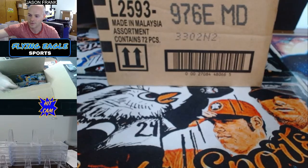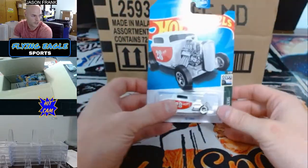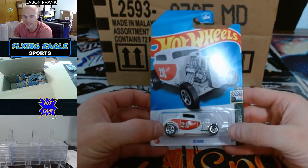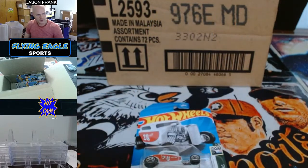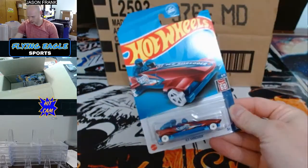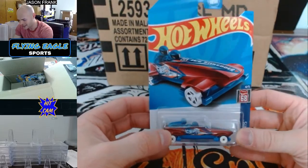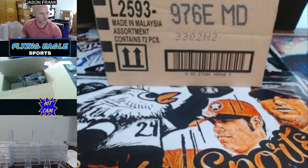Bugatti — cheapest I could find was $45. Now the Supers aren't like one-on-ones, but they're really hard — they're like one in 15 cases. Ben is going to take the 32 Ford. That's pretty cool. Up next will be Andrew — Andrew going to take the Ice Shredder. That is pretty sick — that should be like an Olympic special. Ice Shredder.